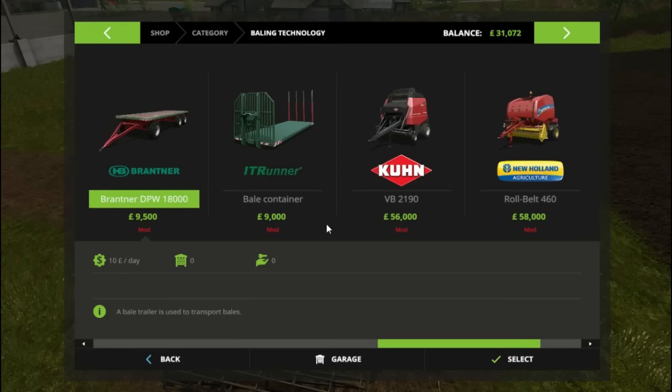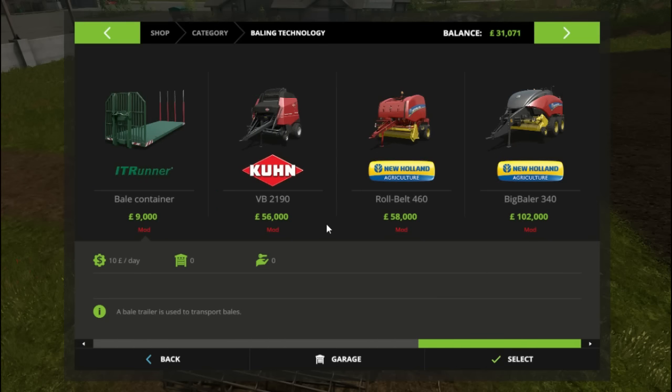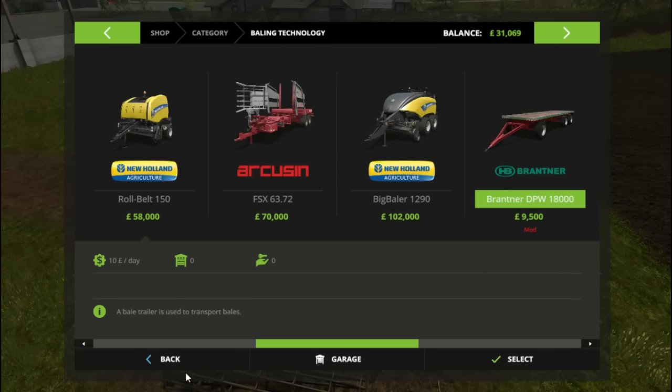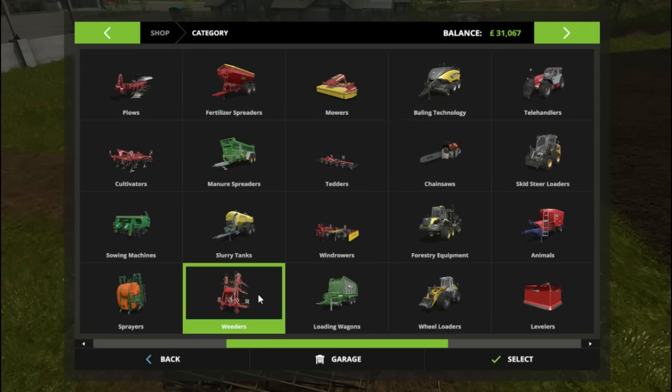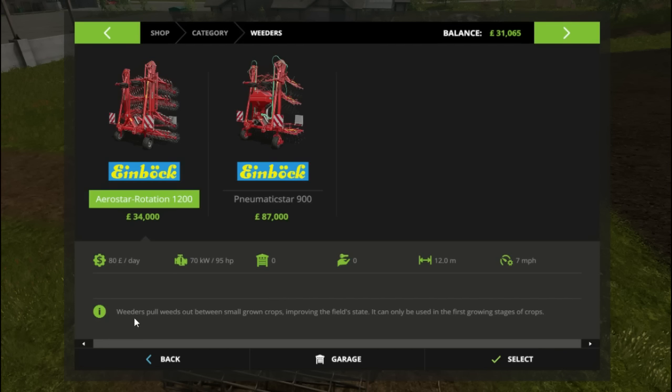9,000 is a bit expensive for a bale trailer. 58,000 — that's the round belt baler we want as well. Apparently weeders pull weeds out between small growing crops, improves the field status — can only be used in the first growing stages of crops. So we might have to put one of these through the field at some point.